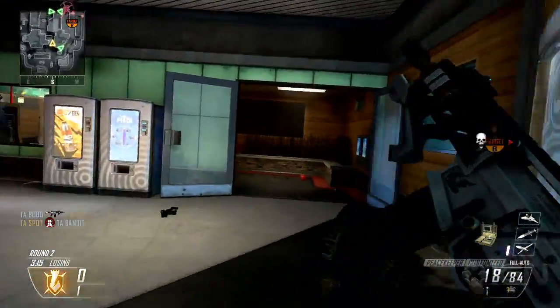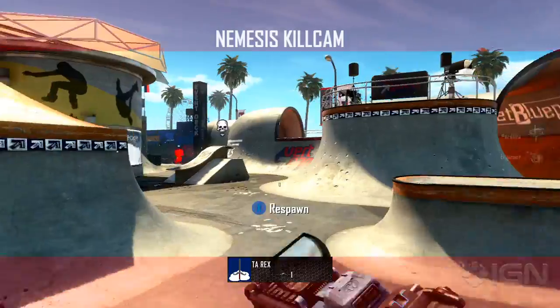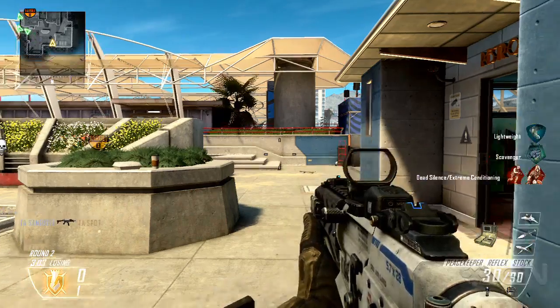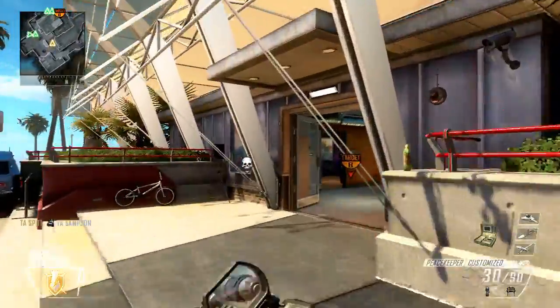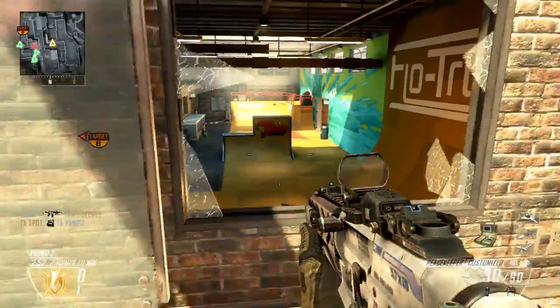I'm also using the new Peacekeeper SMG in this clip. That thing's cool. It looks a bit like a machine gun, but it fires more like a fully automatic assault rifle, except it does take a little bit more bullets to kill than a typical assault rifle. But it's balanced — they have slider bars for the four stats that matter, fire rate and all that. There's some math going on we don't fully understand, but balance, they said, is the easiest thing for them.